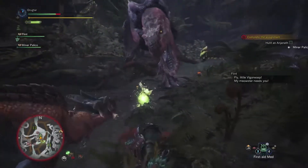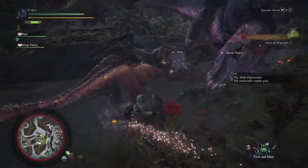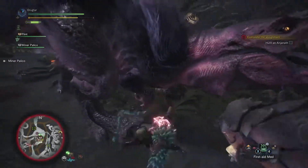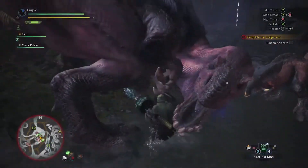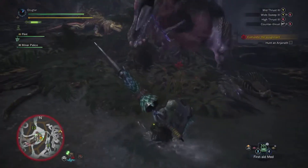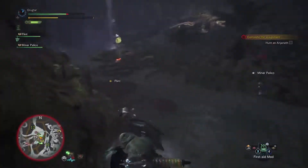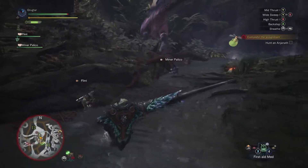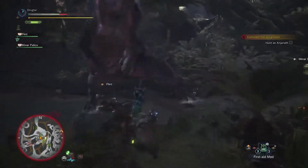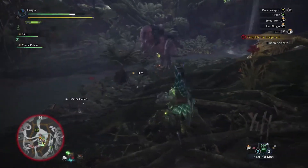This guy's going to be a problem if he gets involved - let's make him not a thing. We've already poisoned the Anjanath, so that's good. You can see how we blocked the tail. Blocking does use up stamina - that's kind of how the game regulates it and keeps you from just blocking over and over again. I'm apparently going to be just really bad today, which is great.